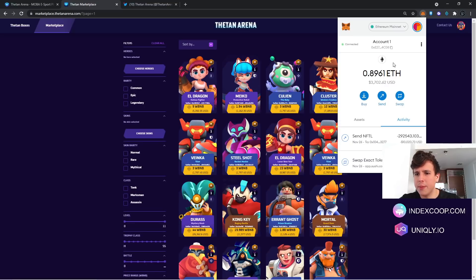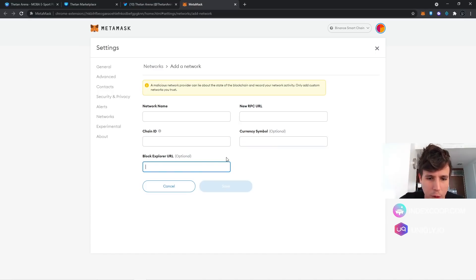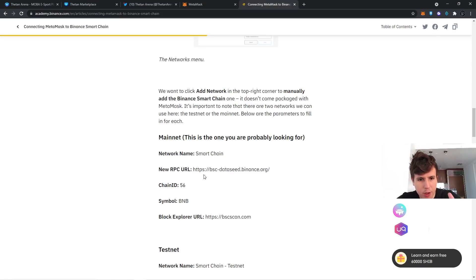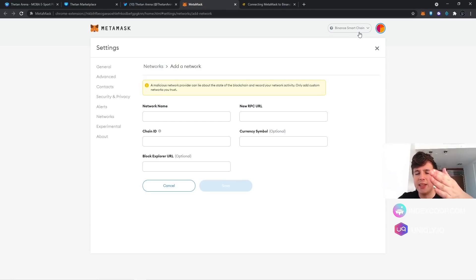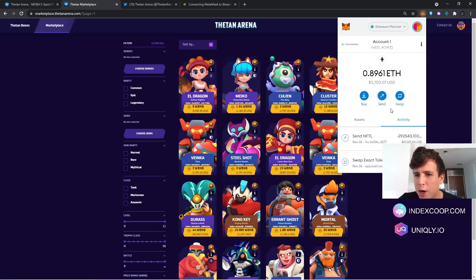This game is on the Binance Smart Chain, so you have to change from Ethereum to Binance Smart Chain in MetaMask. You go down here, click Add Network, and it's going to ask you for the network name, new RPC, chain ID, currency symbol, and block explorer. You can find all of that at academy.binance.com — I'll leave the link below. Once you input it, it will populate and you can switch from Ethereum to Binance Smart Chain.